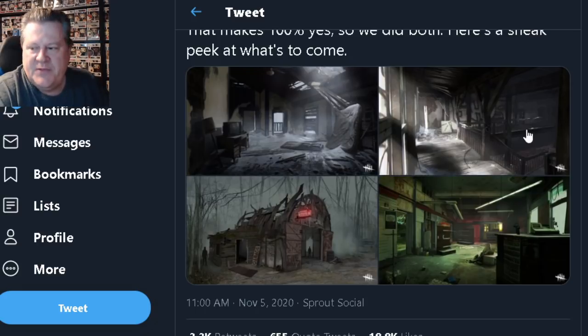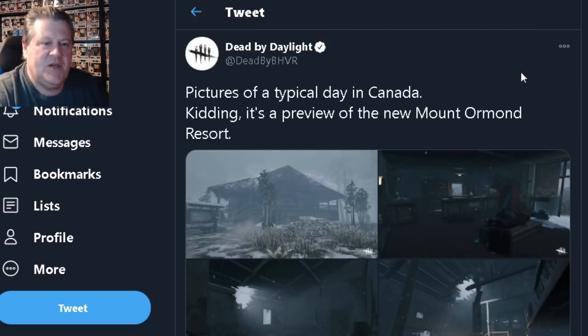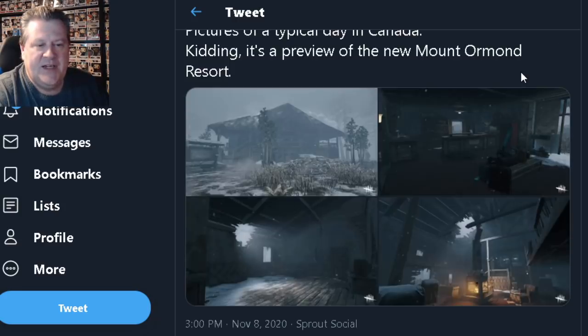On November 5th, they gave us these artist renditions of the Ormond Resort and some of the Autohaven maps. And then the tweet today was, 'Pictures of a typical day in Canada — kidding! It's a preview of the new Mount Ormond Resort,' and we got these four photos. So now I'm going to go in-depth and look at all the photos they provided us today and the artist renditions from a couple days ago.